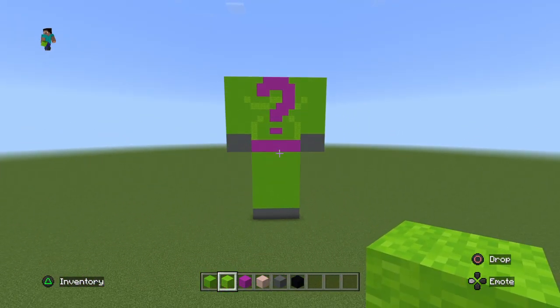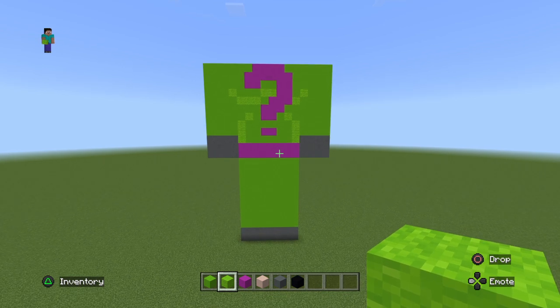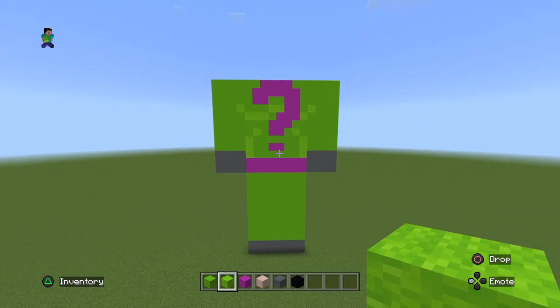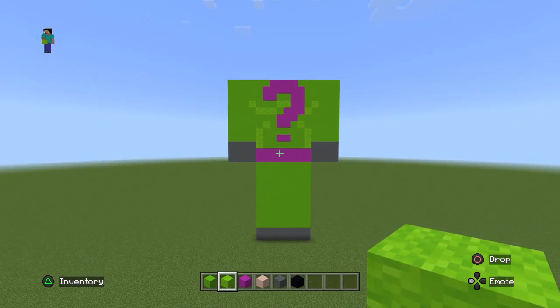And that is the front of the Riddler done. Very plain but still effective, and it will definitely fit really well with these Lego Batman style statues.